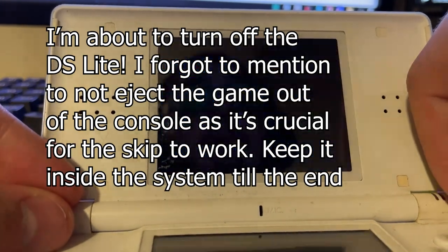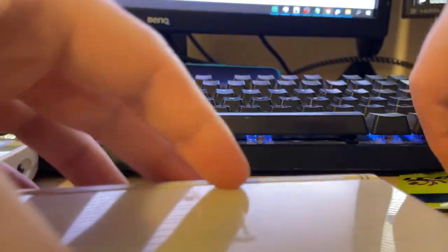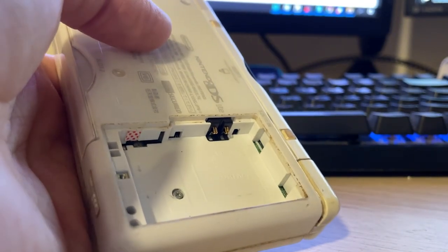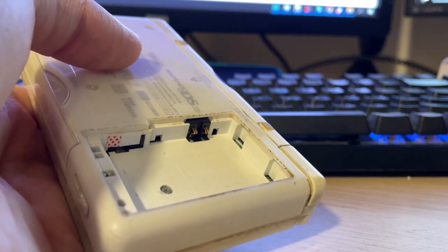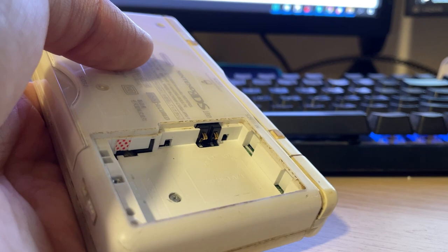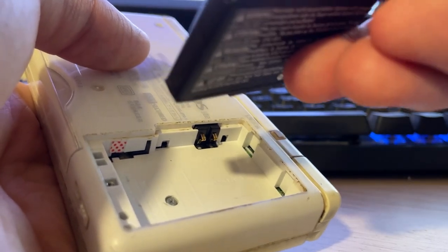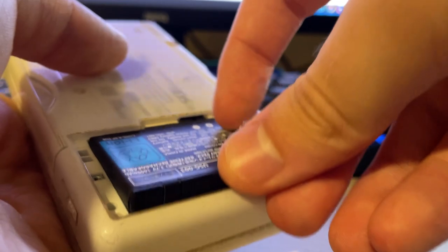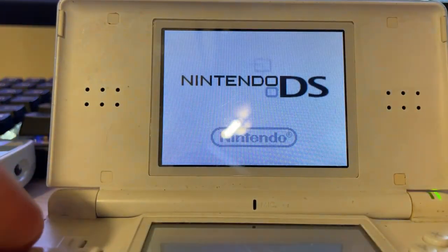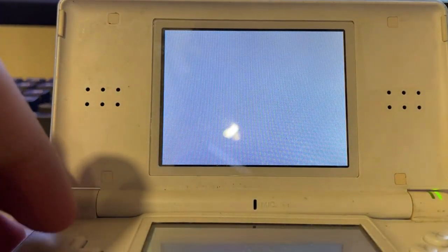After you have saved, turn off the DS and remove the battery. Count to 10: 1, 2, 3, 4, 5, 6, 7, 8, 9, 10. Then put the battery back in. The game stays in the DS for the entire process — also remember to unscrew the battery case first. The Nintendo logo you see when booting shows the game is being read by the console, which is a good sign — you don't want the game not to be recognized.